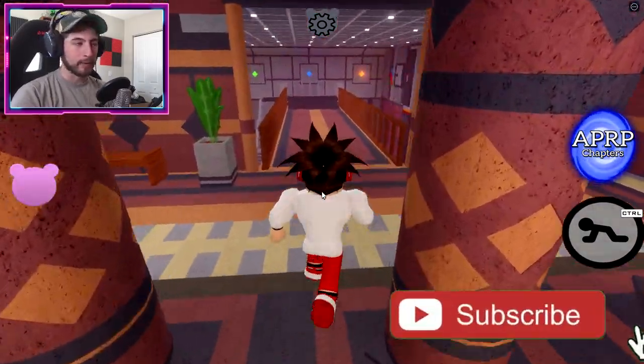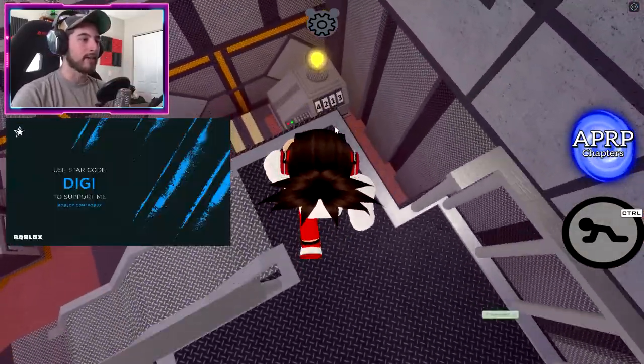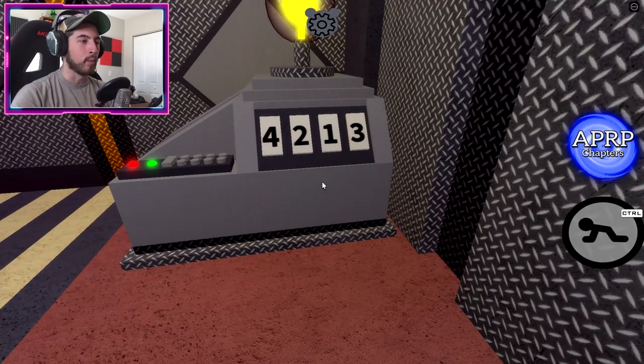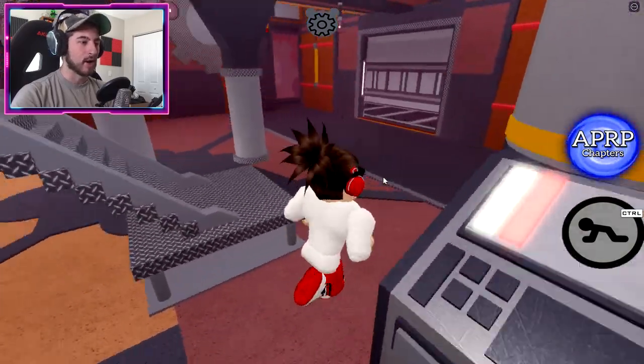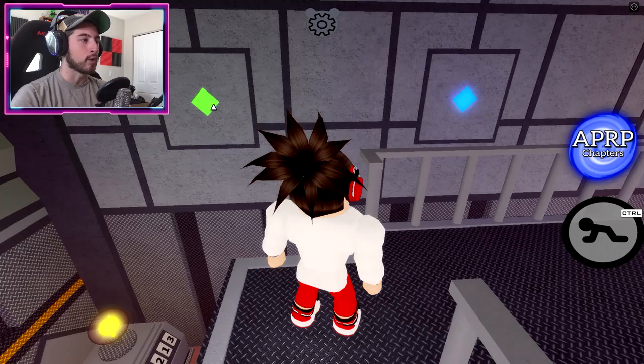This is going to require a couple of steps. First, let's go ahead and get it all started over here in this room. On the ground there's going to be a generator — go ahead and click on the white button. Once it's gone, that means you're ready to get started. What we have to do now is click on the diamonds around the map.